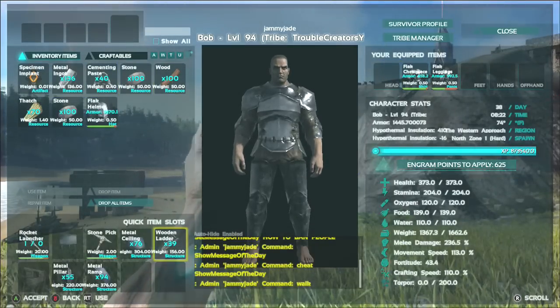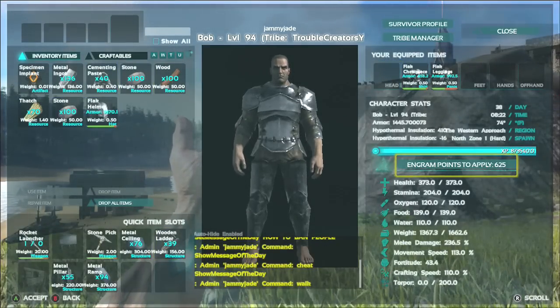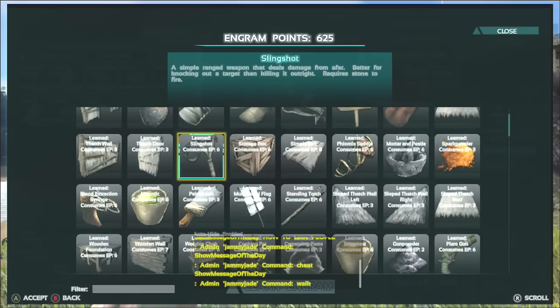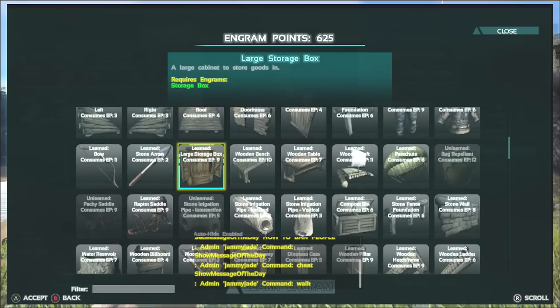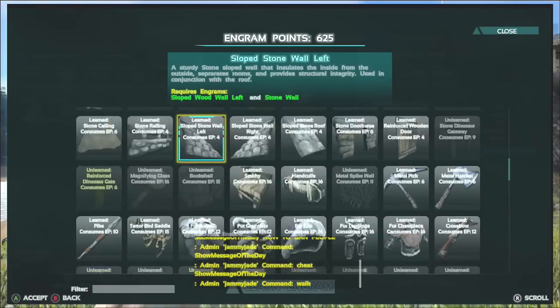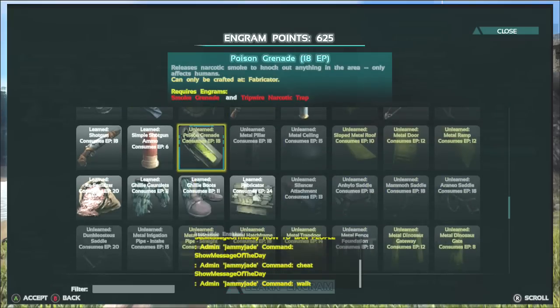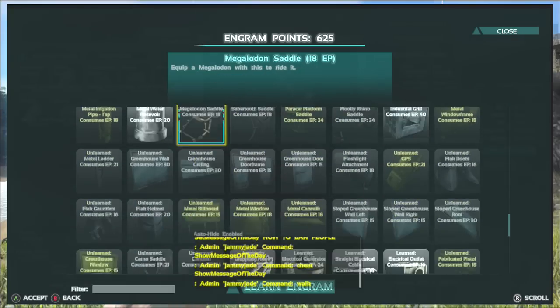You can see I'm level 94 and I've obviously got a lot of engram points to spend. If we take a look at the engrams, there are still loads that I've not actually unlocked — you can see all the ones I've not used my points on.